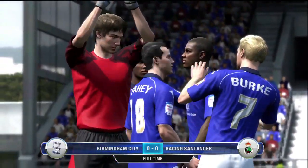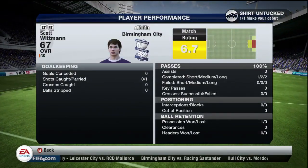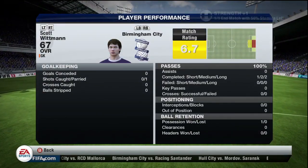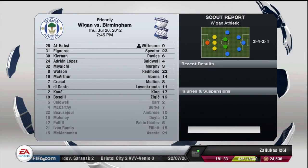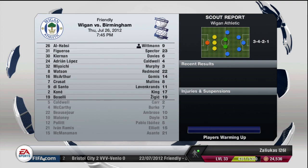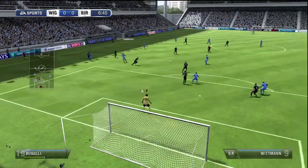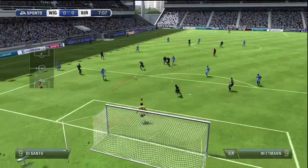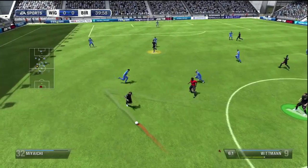Our next game was against Wigan, and I was eager to see if I'd start or if they'd pick Jack Butland — but it was me that started again. I'm 67 rated with a 6.7 match rating, and I got Strength +1. Wigan, being a Premier League side, were probably going to be stronger opponents, and that certainly proved throughout the game as they were always putting us and me under great pressure.